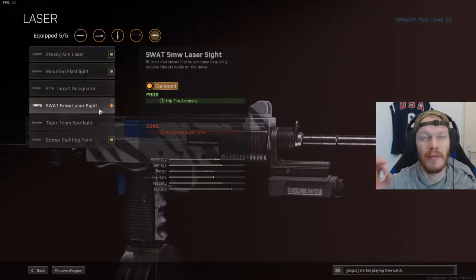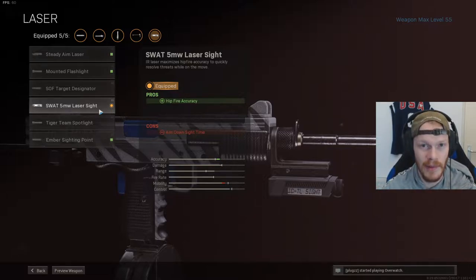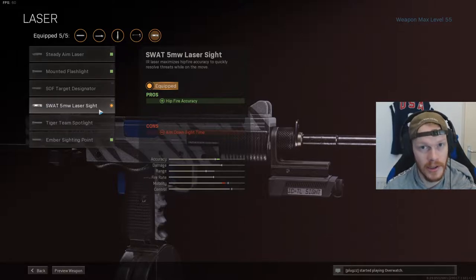After that we're using the SWAT 5MW laser — this is the best laser sight right now. All the other laser sights are pretty bugged and this one will help your hipfire accuracy. Up next we're using the Wire Stock, which will increase our sprint-to-fire time. Because of the Milano's mobility and great hipfire accuracy, I want to sprint and fire as soon as possible, so this is the best attachment for that.